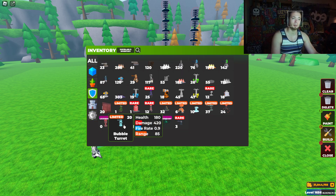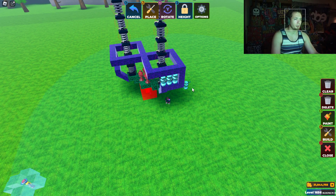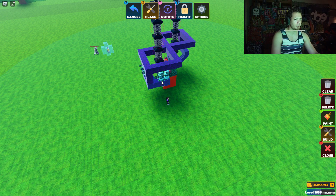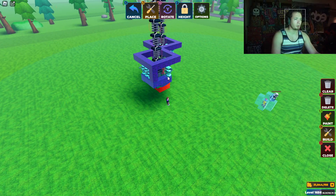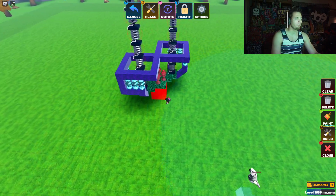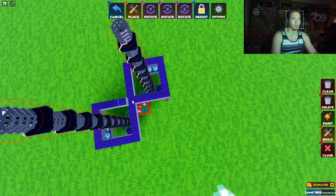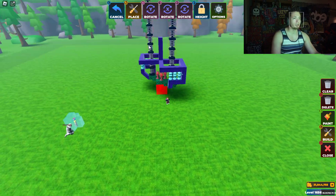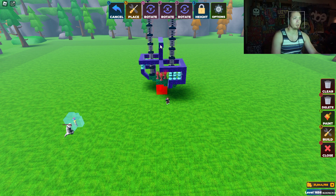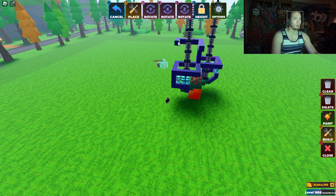I'm going to add a couple — oh, he has bubble turrets too! I think bubble turrets would be better on the bottom. We're going to put bubble turrets right here, put some bubble turrets right here, right here, and some more bubble turrets right here. I think I'm going to go ahead and expand up five more: one, two, three, four, five.